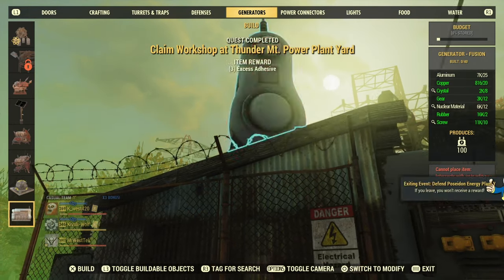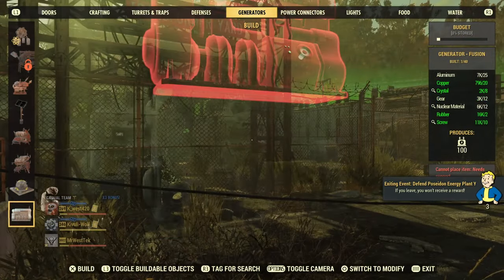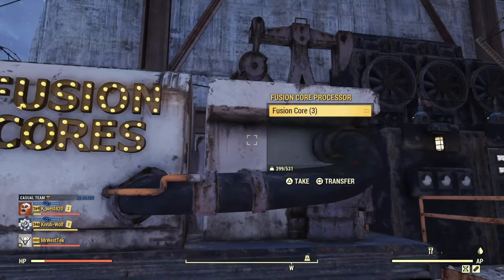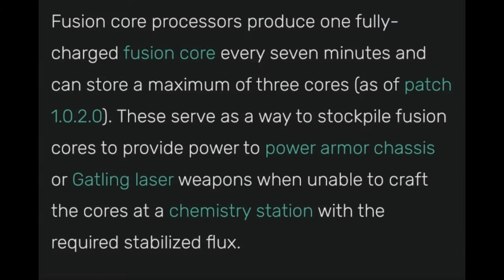If you don't defend, enemies will break your fusion generator and possibly the processor too. Some turrets and cement walls will help. Once everything is set up, every 21 minutes you should have three fusion cores in each processor. The fusion core processor produces one fully charged fusion core every seven minutes and can store a maximum of three cores each.